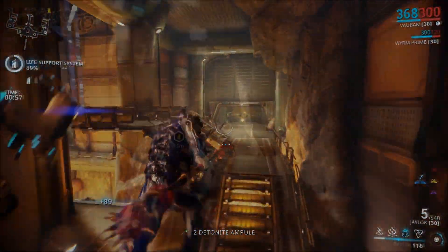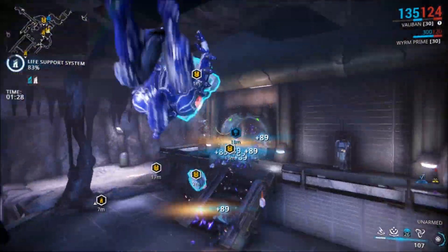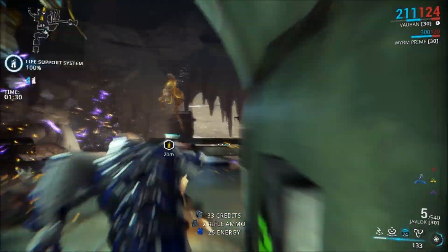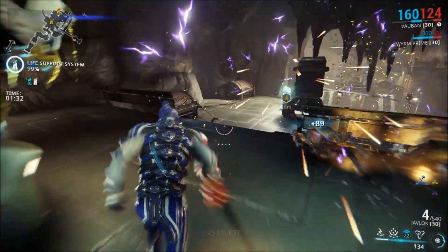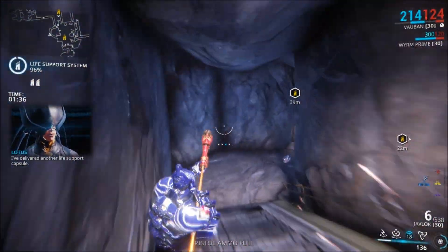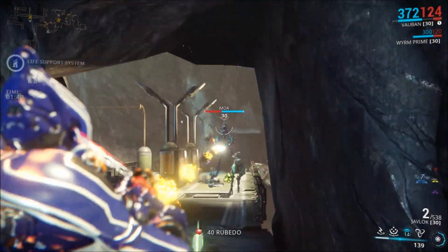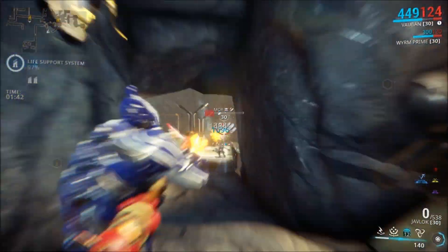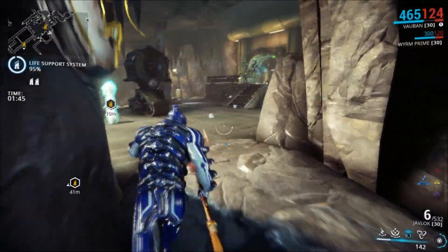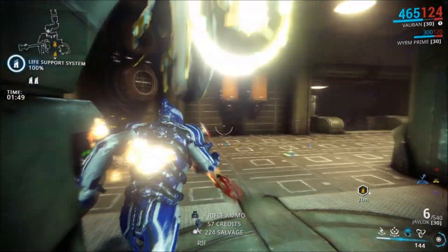Warframes like Vauban that can keep the enemy in place are extremely helpful for the Javlock. The alternate attack allows you to throw the weapon at enemies, which consumes no ammo and deals a hefty amount of damage, plus has a much bigger hit radius than the regular attack. It's also super effective against groups of enemies, as it will just go straight through them until it finds a wall or hits the ground.